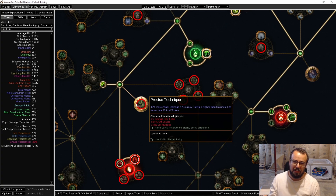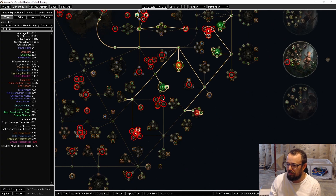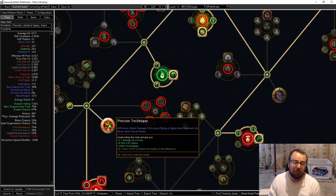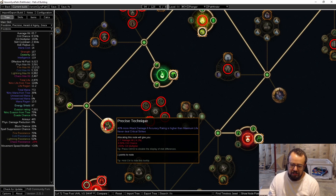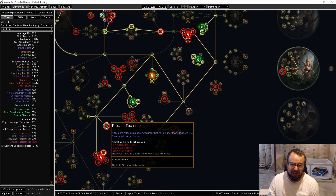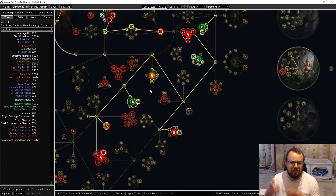Precise Technique is very overpowered early on for leveling — it means your hit damage is actually pretty good even though we are scaling mostly into poison. This is relevant early on for Poison Concoction and it's something I would not skip. It's easy to unspec one point and we're fine. So that's basically the gist of how this character develops.